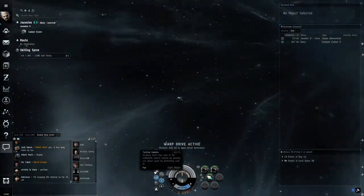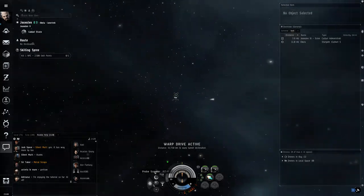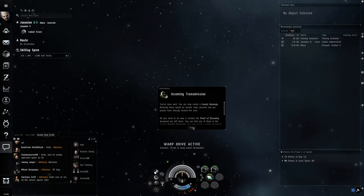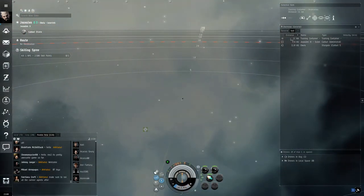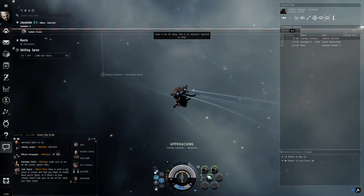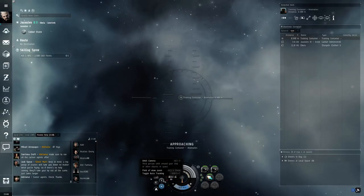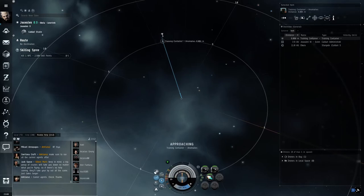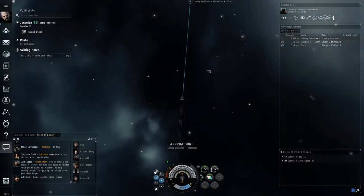Your scanners — probe scanner — we haven't got a probe launcher, so I'll cover that in other tutorials. This is first-person camera — I don't know why you'd want it, it narrows your view and you can't see if you're being attacked. If you accidentally press it, use Alt-2 to get back to the orbit camera. That button there is autopilot — most people will tell you not to bother with autopilot. Click loot all to grab anything from a container, which drops straight into your cargo.